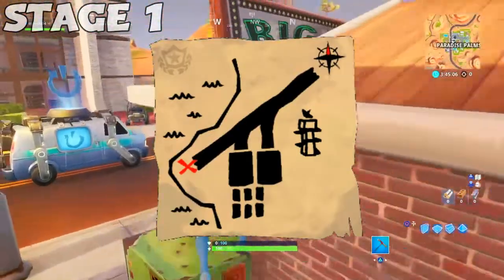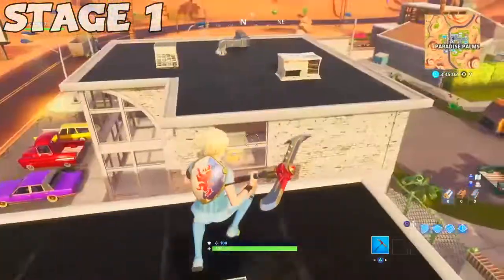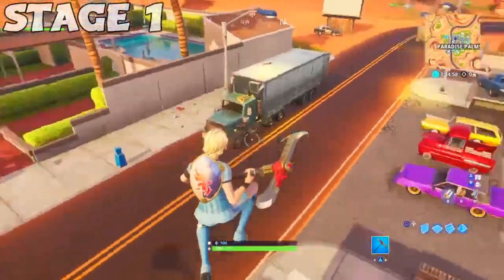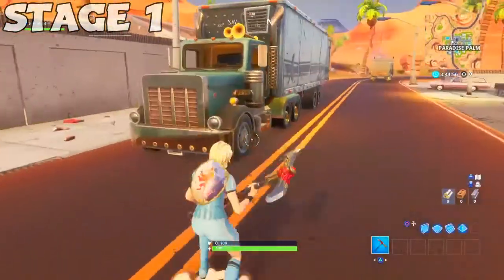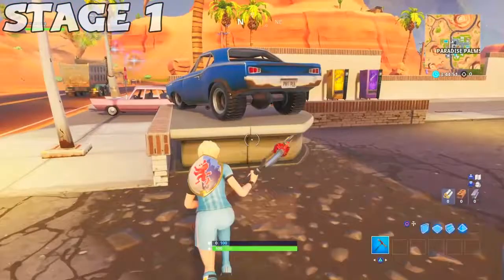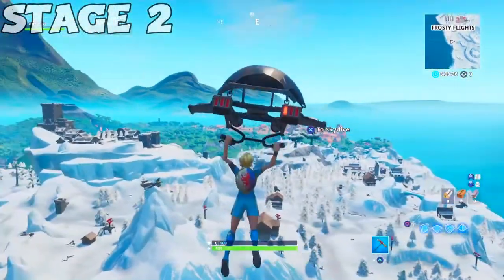As you can see on the treasure map, it tells you that you need to go to an X on the map to get a free battle star, which is for stage 2 — to search the X on the map. After finding the treasure map, simply die, win the game, or leave the game to proceed to stage 2.